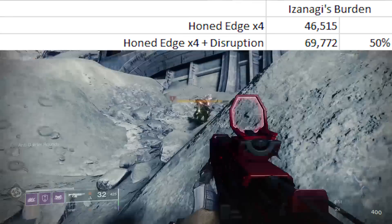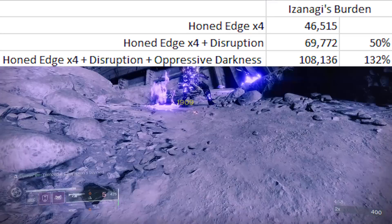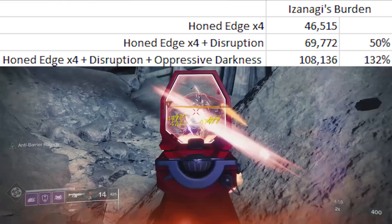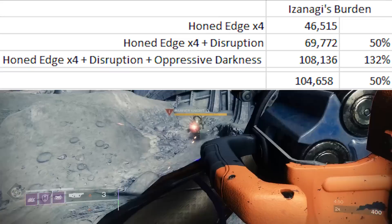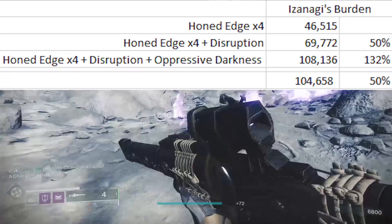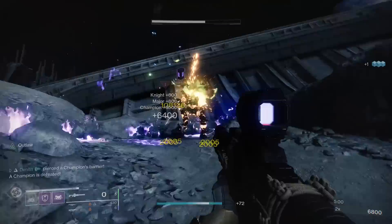The amazing thing about all of this is you're already going to be breaking the shield on this barrier champion to begin with — you're just getting a free 50% buff. Now to take it a step further, which will actually allow us to one-shot these 980 barrier champions: if you took Izanagi's Honed Edge x4, combined it with Disruption Break and Oppressive Darkness, this actually increases our damage to 108,136 — like a 132% increase, which is crazy. When we cross-referenced our numbers, I think it was supposed to be 104,658. There's something buggy in PvE where sometimes the last shot against a barrier champion tacks on extra damage. Either way, whether 108,000 or 104,000 damage is the right value, both of those numbers are pretty damn good.